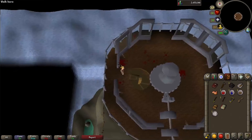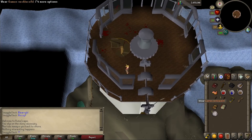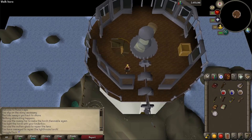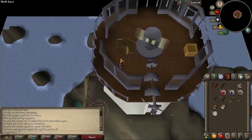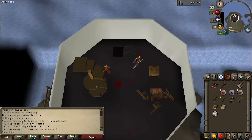Go up the staircase again and let's fix the lighthouse. First use your swamp tar on the big part in the middle, and then use your tinderbox on it, and then your molten glass on it — it's working now. Go all the way back down the staircase to the ground floor, and then down the iron ladder into the basement cavern dungeon.